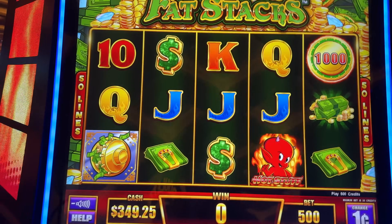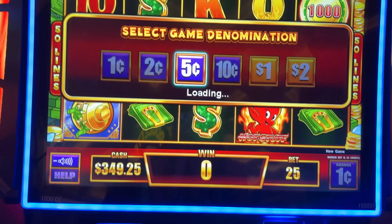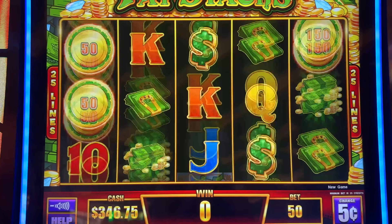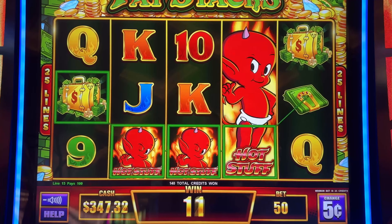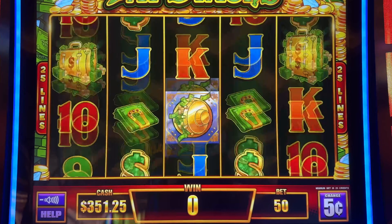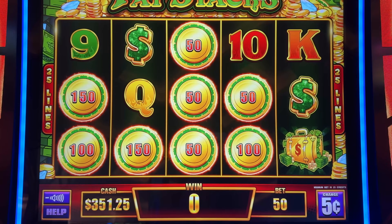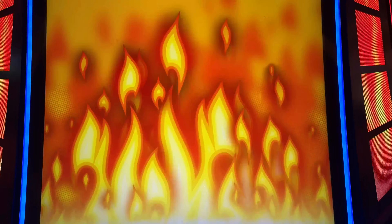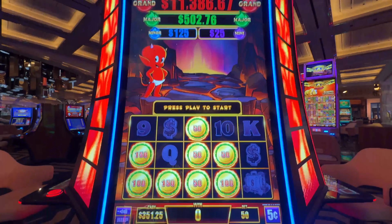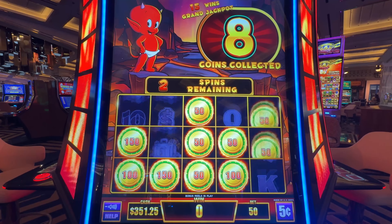We're going to do a switch here for denomination and go to five cents. Five cents — looking at you. We're going to try to hit here. Yes! Yes, yes, yes. Again — yes, another fun stack! Another fun stack for us. I love this feature.